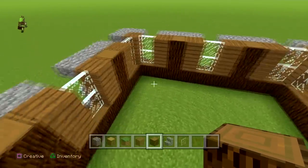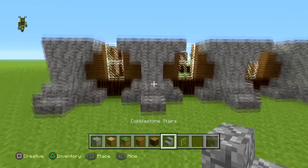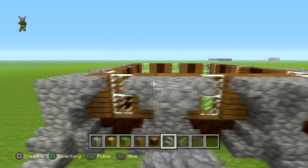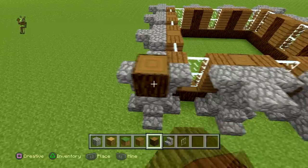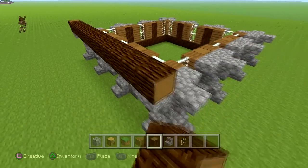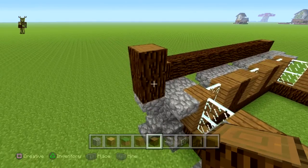Once you've done it'll look like that inside. Now what we're going to do is put another cobblestone like this all the way around on every single one — I'll speed it up. Once we've done that it should look like this. We're going to go up like this, all the way along, and then we're going to stop at this point, then here all the way along — I'll speed this up.